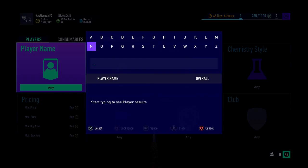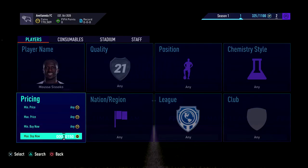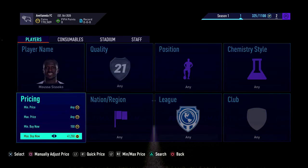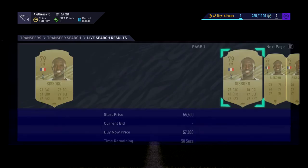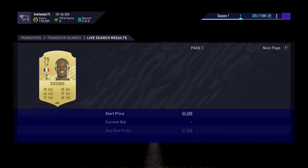Another one if you have a bit more coins is Sissoko - he goes for around 40k, maybe a little more now, actually around 42k. He went up from last night; he was at 37. The market is glitchy right now, so beware when searching prices because sometimes it messes up. He's at 40.5, so you'd want to go like 36.5 and try to make around 1k profit.